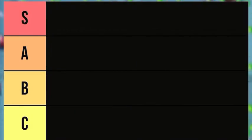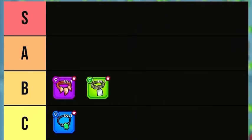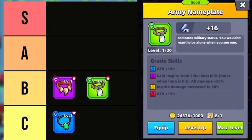Next are Necklaces. In the C tier is the Emerald Pendant — an excellent grade generates a Radiation Ring that deals damage over time, essentially like a small force field. In the B tier we have the Bone Pendant and Army Nameplate. The Bone Pendant slows monsters in range, creating an area around you that's bigger than the Emerald Pendant's, which slows enemies when they enter. With the Army Nameplate, your hero will gain Inspire from Elite/Boss kills and their damage will be increased by a percentage — a great necklace for early chapters if you can avoid getting hit after defeating a boss or elite.